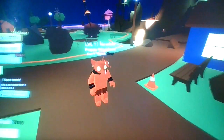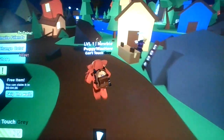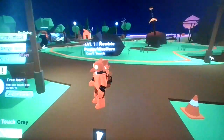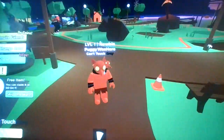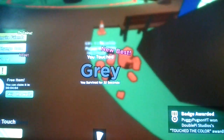So, very simple. Daily rewards - oh, come back. Pretty... I just got a notification, but yeah, very simple. We can't touch gray. So if we basically touch a rock and stuff, I'm not gonna try to risk it. But if we basically touch a rock, we die. Boom. Touch the color. Alright, you touched gray. You survived for 32 seconds, I think. That's what I said.